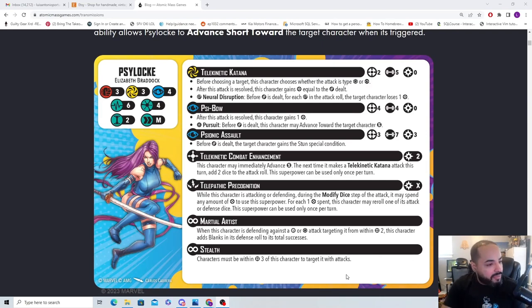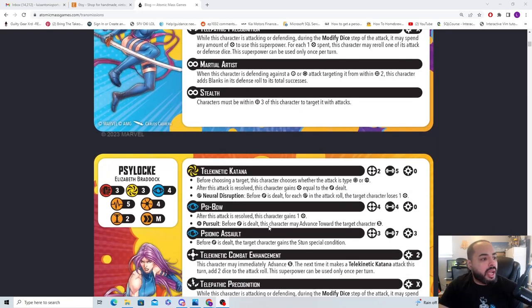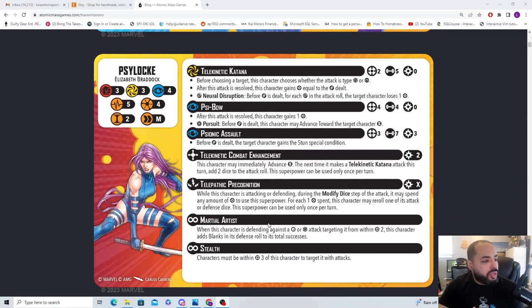She has Stealth, so she won't be easy to target — you have to be within range 3. She has Martial Artist, so within range 2 she counts blanks. She can reroll her attack and defense dice on her own. For 2 power with Telekinetic Combat Enhancement she can move in small and add dice to Telekinetic Katana. The design here is really solid.